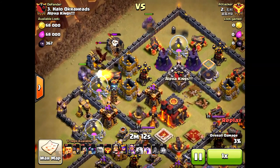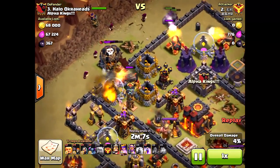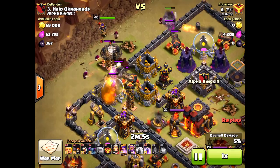He's going to bring in the funnel here way too early on the wall breakers. He needed to drop the wizards first and then the wall breakers, give the wizards some time before they come on into the core of the base.